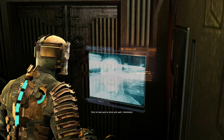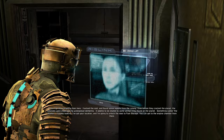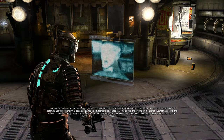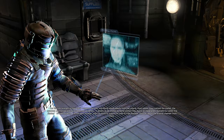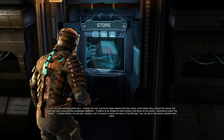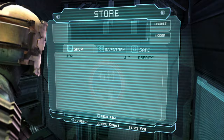Kendra: I barricaded myself in the computer core. I can hear them moving outside but I don't think they know I'm in here. I can log into everything from here. I hacked the route and found some reports from the colony. Even before they cracked the planet, the colonists were experiencing widespread dementia. It seems to be related to some artifact they found on the planet, something called the marker. I'll keep looking. I've got your location and I'm going to unlock the door to fuel storage - you can get to the engine chamber from there. There were two other necromorphs we saw earlier that we never saw again - this one actually ran back at me. Rude.